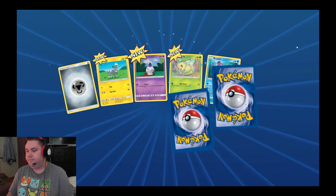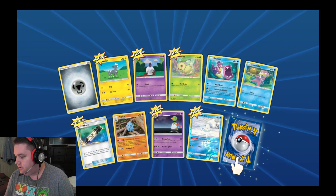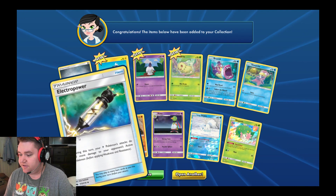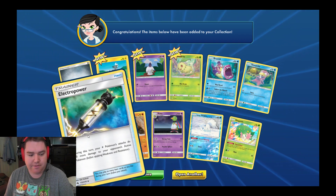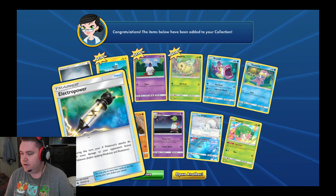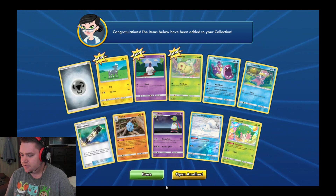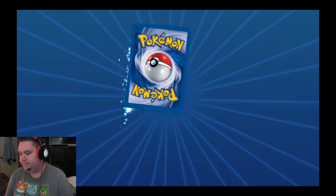Let's open the next one and see if we get something good. We got a Litwick, another Lola Volpex, and a Shaman. Nice. Electro Power — I had this card. The last deck I had when I was running this, I was running a Grass-type Psychic. It was really weird, but I came in second place on my Limited League, like I said.